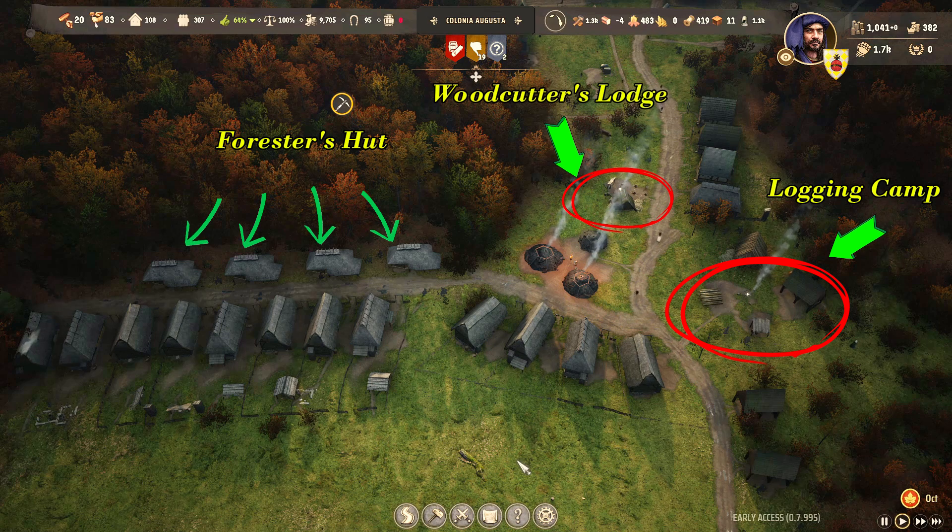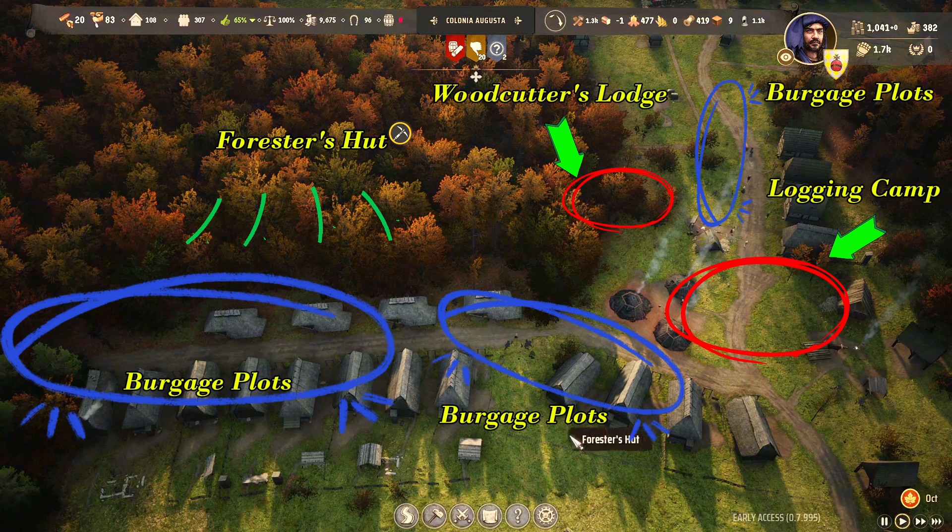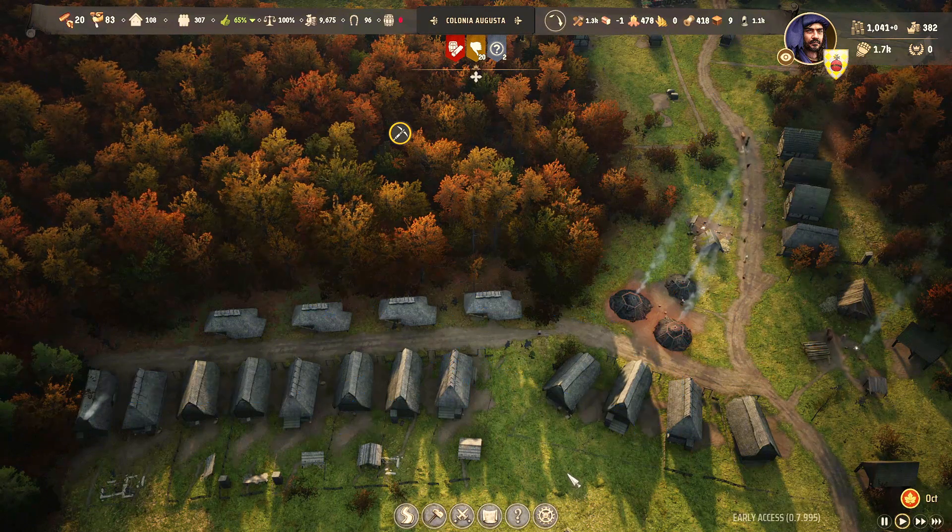What I do is build all the houses that work for those buildings close by and assign each family to the building. I generally don't put any backyard for those buildings, so they are more efficient, but you can do whatever works best for you.